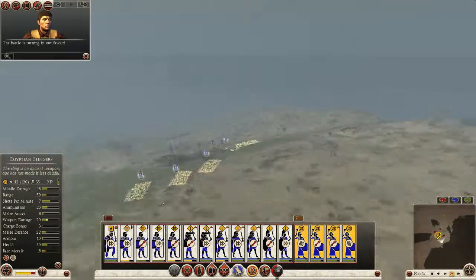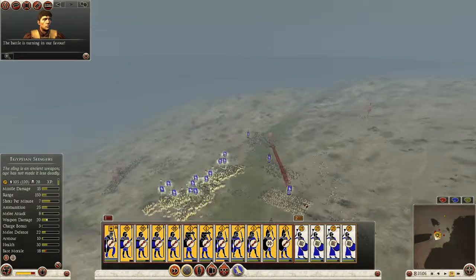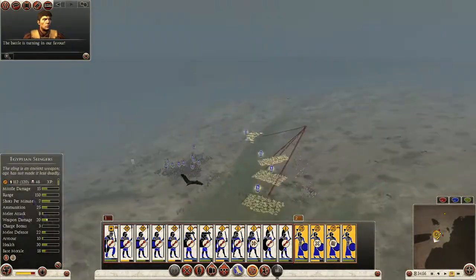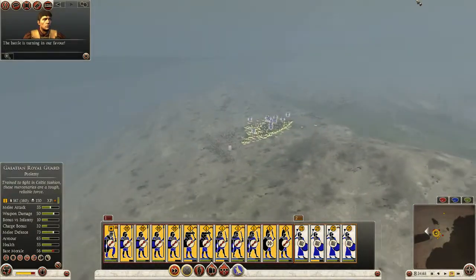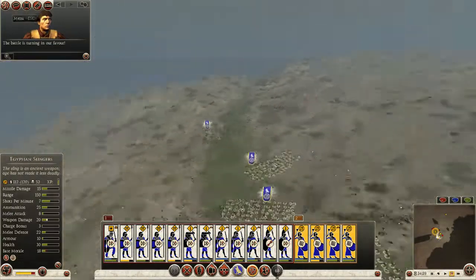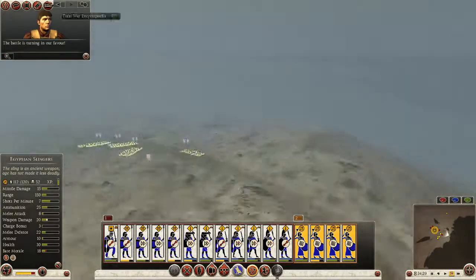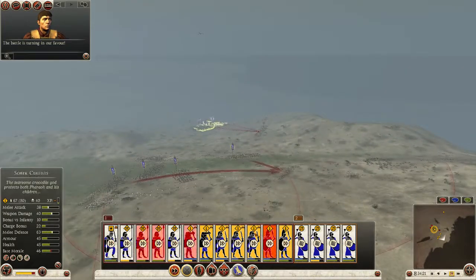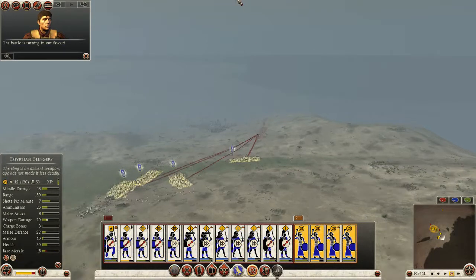Chase them down — just chase the routing ones. I'll go get the ones that are still not routed. My crocodiles! I love how they're also just frightened nearby enemy units — mwahaha! My crocodiles are wrecking them. A big infantry blob! The crocodiles are frightening you? Too bad — go die! Mercenary Numidian javelinmen — that's not good. Oh yeah, I love these crocodiles. They totally won this battle. I think I'd have had a problem without them.